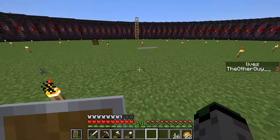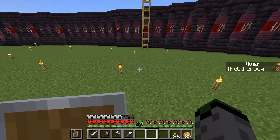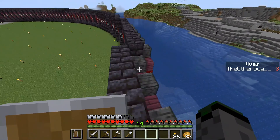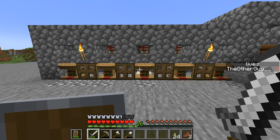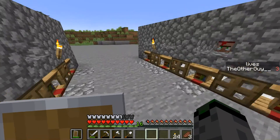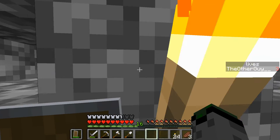I want to get another five villagers, which means I've got to grind out sugar cane and emeralds so I can actually trade with them. I'll be back when I've got the remaining five. I've got my last five villagers — well, there will definitely be more over time — but these are the five that'll round out this episode. The first one is actually the best: I got mending.